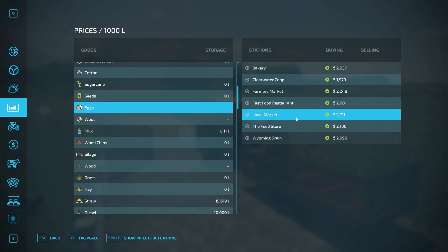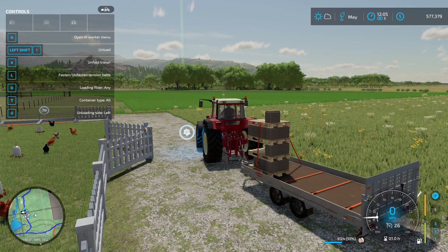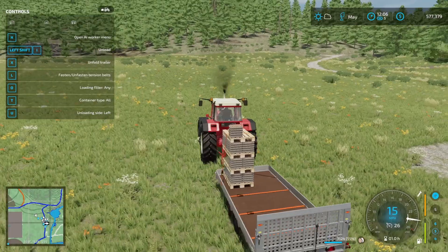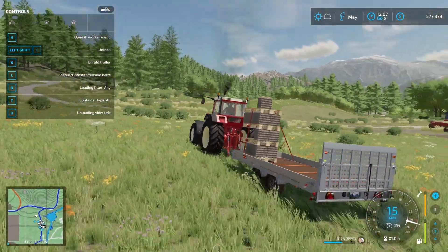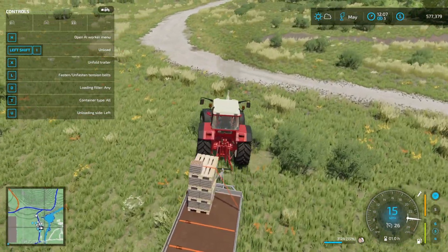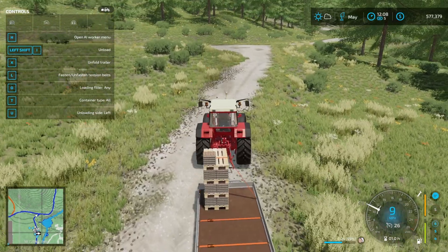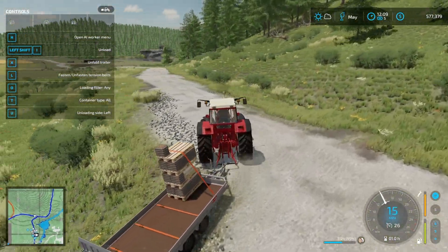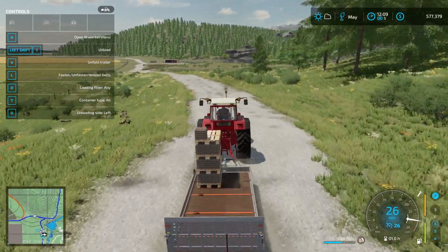We're going to get a lot of money here. Let's tag the place and find it on our map — it's in town. Our trailer is 55% full with 3,124 fresh farm eggs going to market. We're heading in to the market.